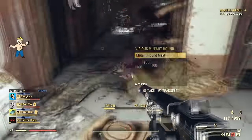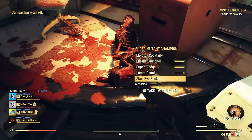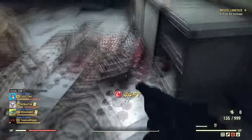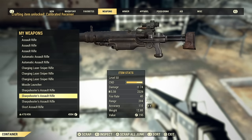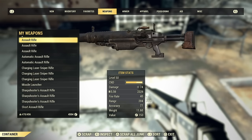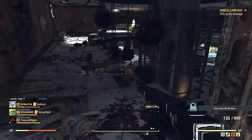I recommend running Westec to clear out the train station vendors. Super mutants there have tons of caps on them. Run Westec once or twice, collect all the guns — don't scrap them, pick them all up and bring them to the vendor. For weapons worth keeping to sell: prioritize assault rifles, missile launchers, and laser sniper rifles. Skip 10mm pistols, boards, super sledges, and hunting rifles — just scrap those. Make sure you have the Hard Bargain perk card equipped.